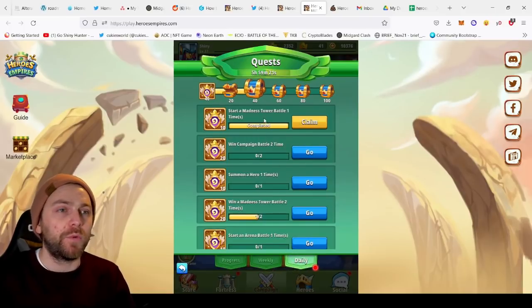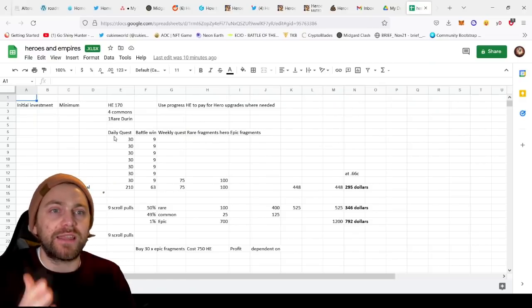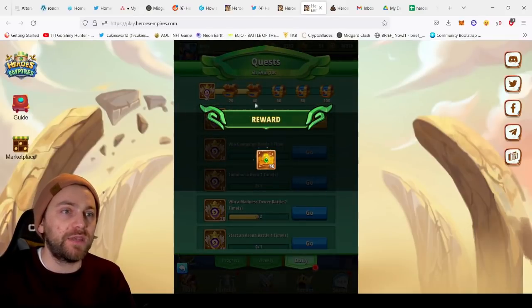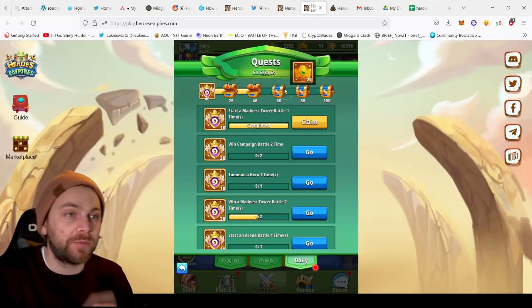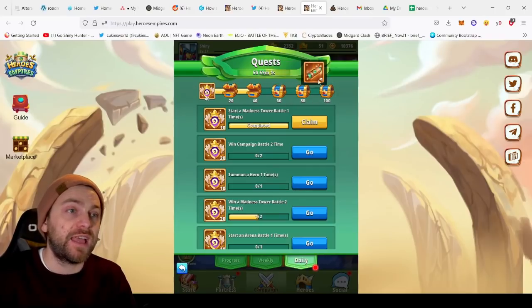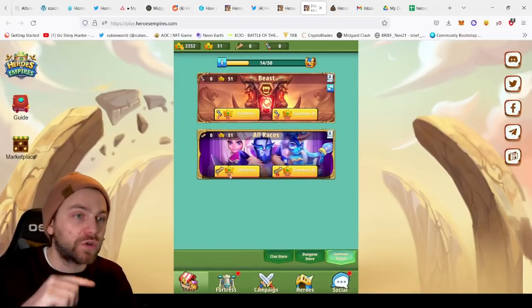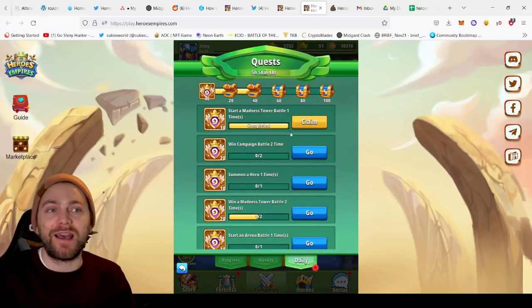Looking at my chart, the daily quests offer 30 HE available to earn. You get 10 HE once you've completed 40 quest points, and once you get to 80 points you'll earn another 20 HE. In between you'll get two rare fragments and a scroll. The scroll can be used in the store to summon a character, but that will cost you 50 HE — we'll talk about whether that's profitable in a minute.